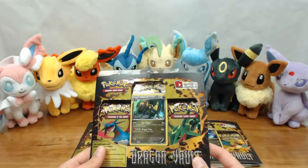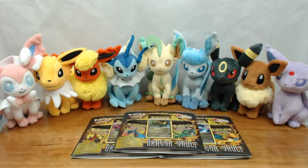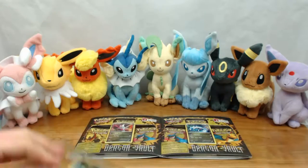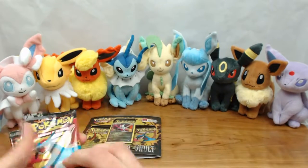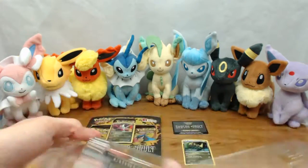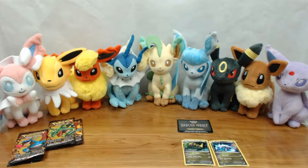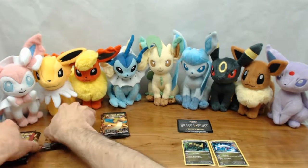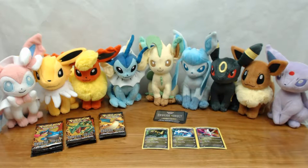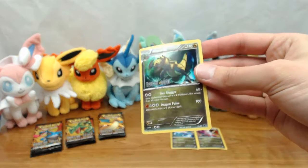Without further ado, let's crack all these babies open, make a nice pile, and take a closer look at all the different cards and see what we can pull. Let's go ahead and take a look — we'll start with Haxorus here and get cracking those open after this.